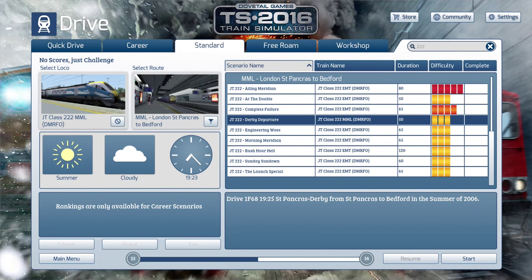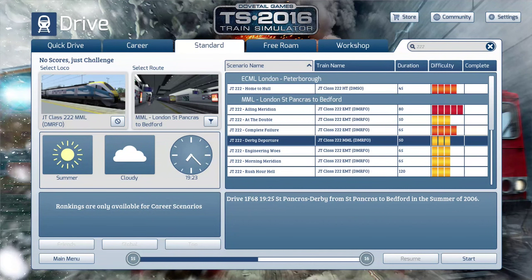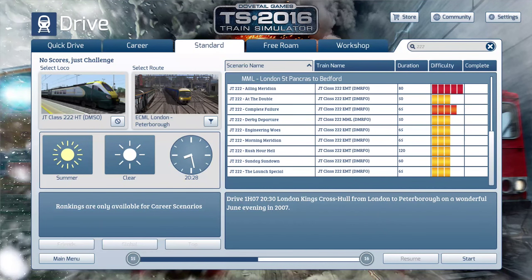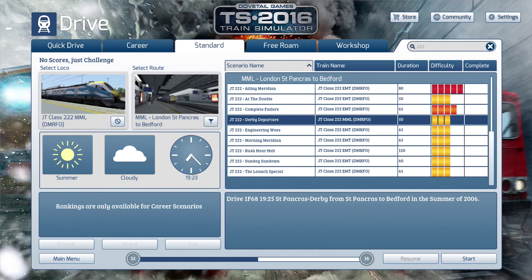Today we're going to be doing the Just Trains Derby departure scenario, driving the 1F68 725 from St Pancras to Derby, stopping at Bedford in the summer of 2006. So we're being a little bit nostalgic, going back when it was Midland Main Line before East Midlands Trains. Not many people see this actual livery so I thought I'd do a video - and I'll probably do one of each livery.